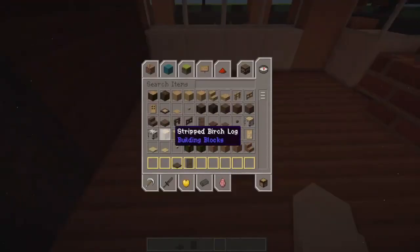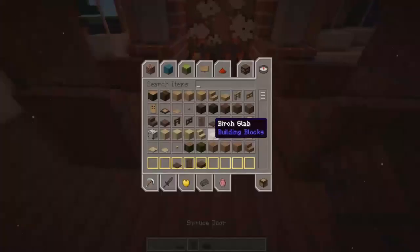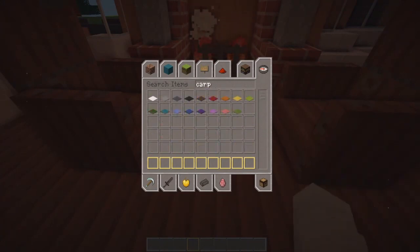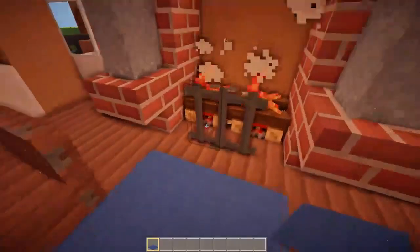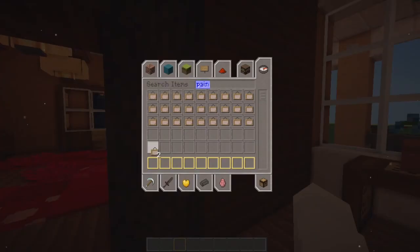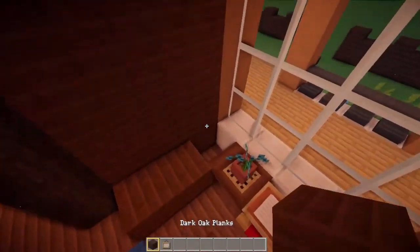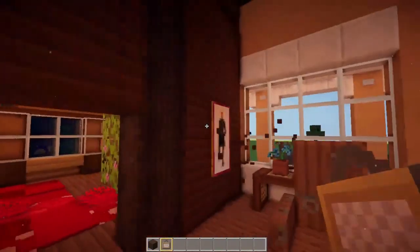I'm going to get rid of this bookshelf and add a really simple seating area — just two chairs that are kind of facing each other. Maybe I can add a carpet in the middle. I'm going to randomly pick blue. It doesn't really go well, but I guess I don't have that much of an option. Also, this is definitely going to catch on fire, but it's not my problem. So this is the fireplace area completed. I think I should also put a painting in here. Minecraft paintings suck — they look so bad — but let's just add this one.